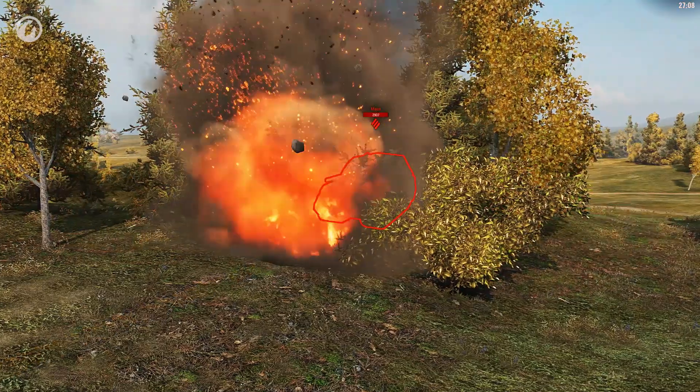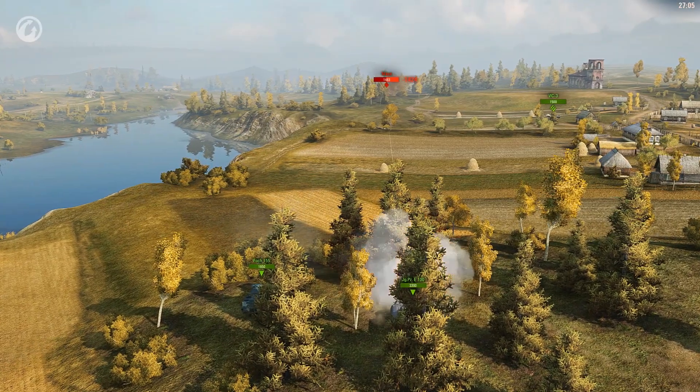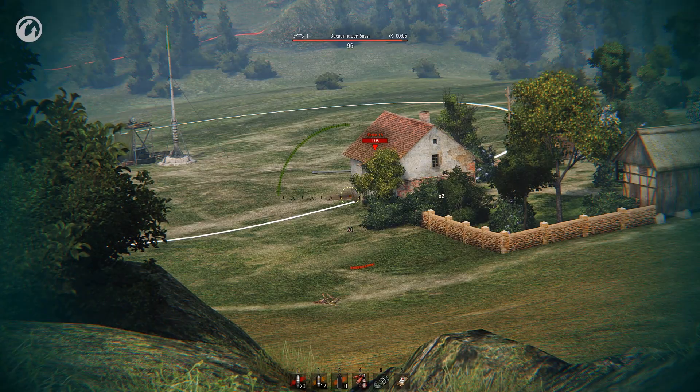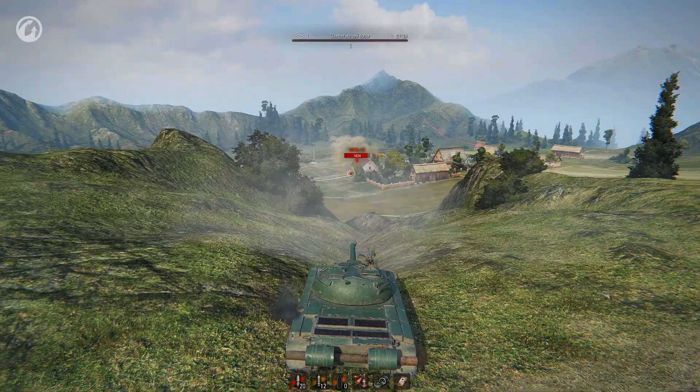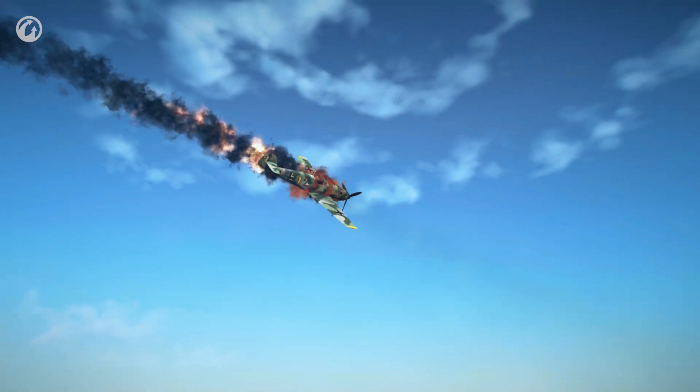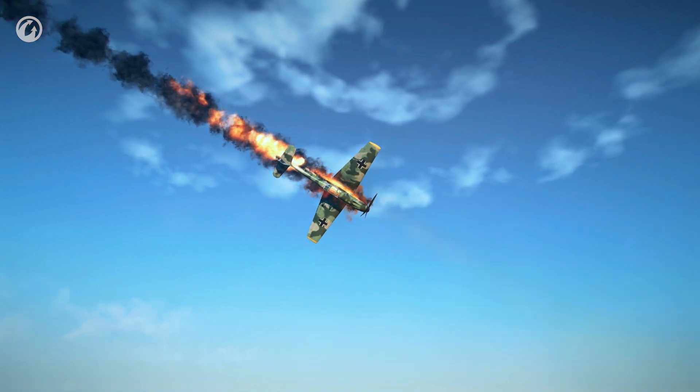You can also use an HE shell to knock down a tree, or knock off the base capture without exposing yourself to enemy fire. With a large-caliber HE shell, it can even shoot down an airplane — that last one is a joke, of course. But the rest work.